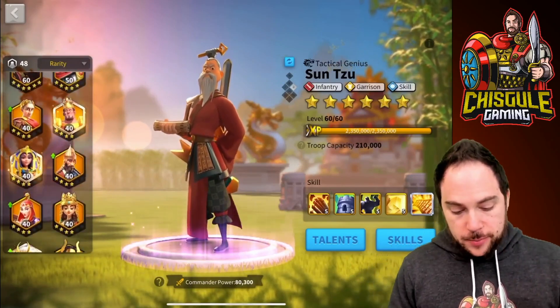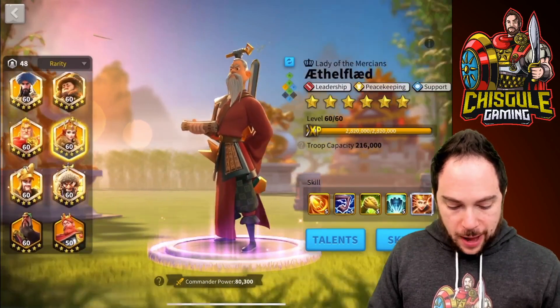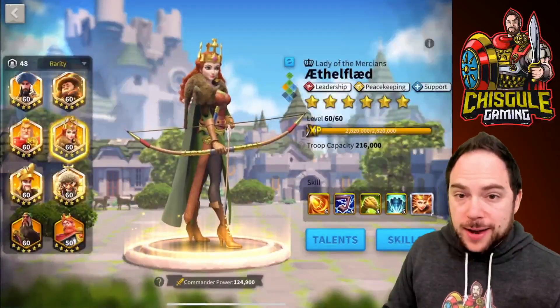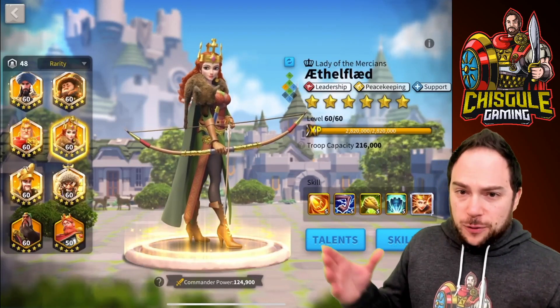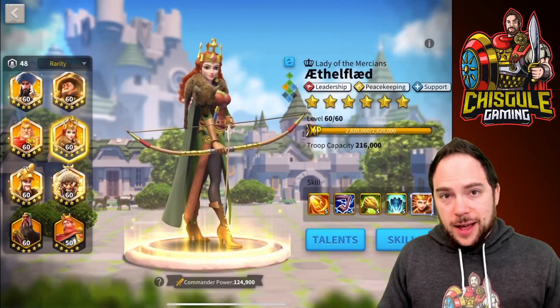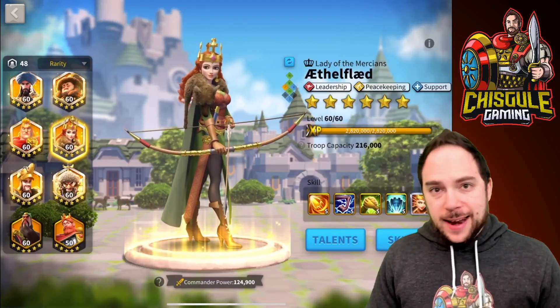At the legendary tier, there are commanders we should look at to pair with Kiara. One very obvious pairing is Aethelflaed — they both do a ton of AoE damage, which is really solid. Use Aethelflaed as primary to debuff the target, and then Kiara does extra damage as the secondary. Love that as a pairing.